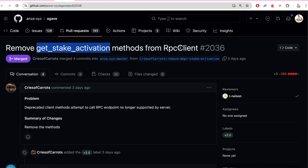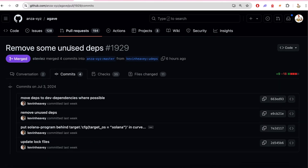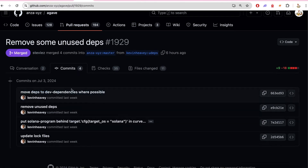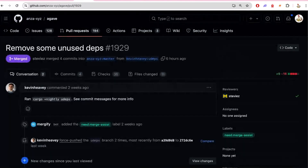Have you seen any commits this week that caught your eye? Yeah, so there's a bunch of commits about deprecation of old methods and so on. For example, getStakeActivation was removed from the RPC client. And then Kevin is removing a bunch of unused dependencies, moving many of them from dependencies to dev dependencies, which improves compile times a little bit. Then we have cargo build BPF, which is deprecated and now removed, so if you're still using this, you need to stop.